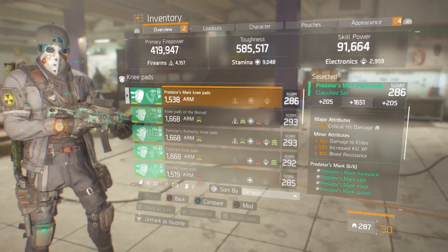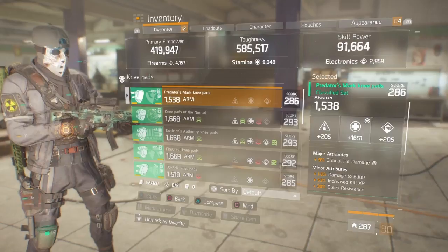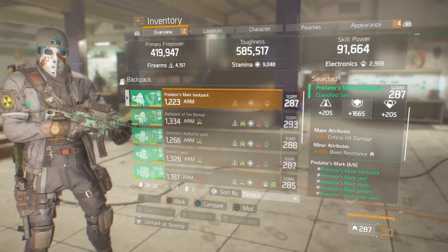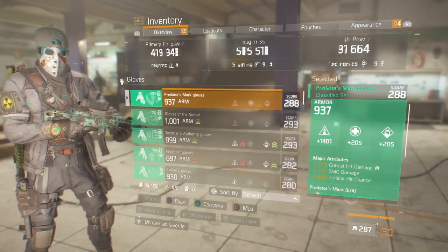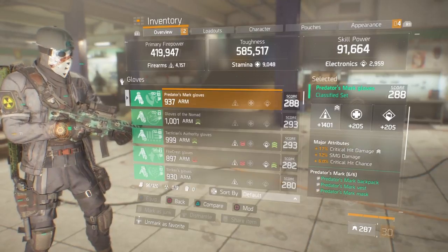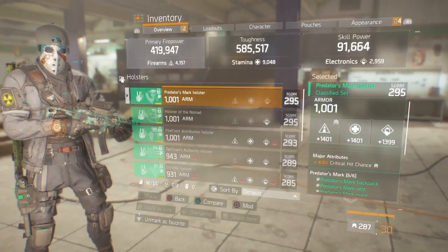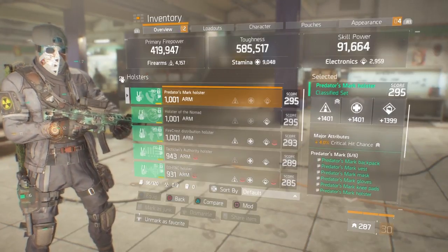The knee pads are also rolled to stamina and have crit hit damage on them, plus 16% damage to elite, 53% increased kill XP, and 30% bleed resistance. I need another set of knee pads because I don't want the increased kill XP, but I had to re-roll them for stamina. The backpack has stamina and 9% crit hit damage, plus 17% bleed resistance. The gloves are rolled to firearms - they've got 17% crit hit damage, 12% SMG damage, and 6% crit hit chance.